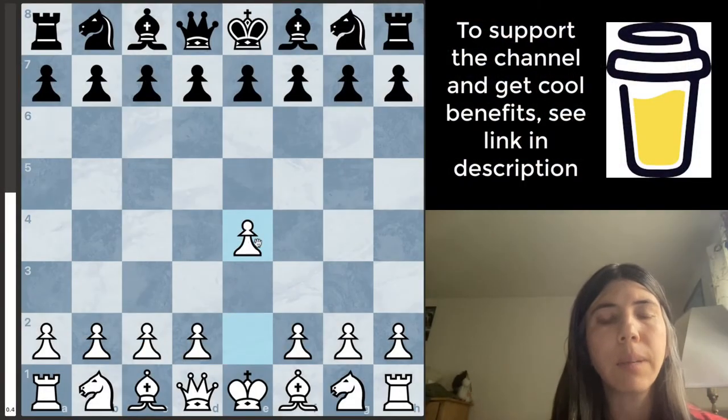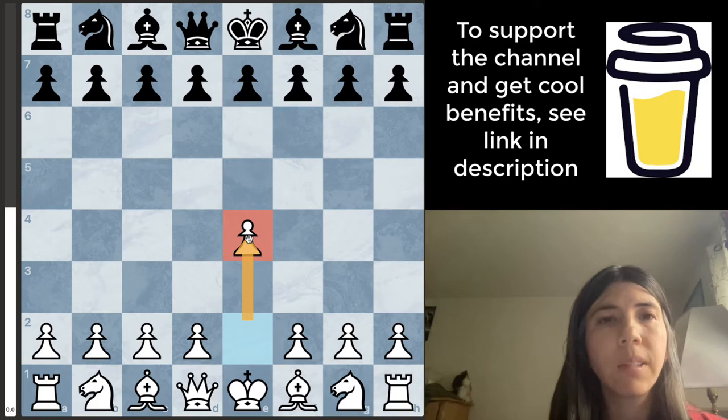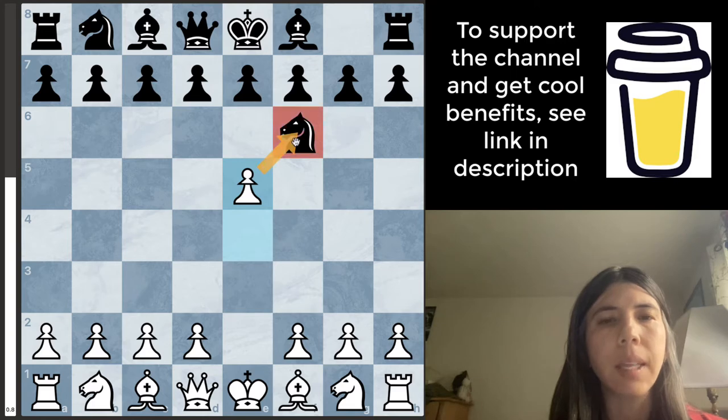I had the white pieces. I opened up with E4. You want to do that because you want to have at least one pawn in the center. Delta Airlines' chess program moved the knight over here, and this is called Alekhine's Defense. The knight is attacking this pawn so I needed to do something, so I decided to push the pawn up. Now the pawn is attacking this knight.